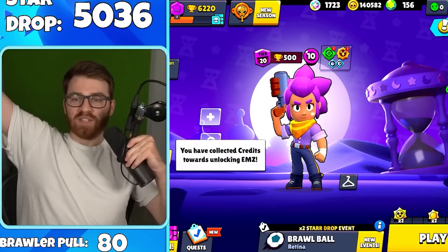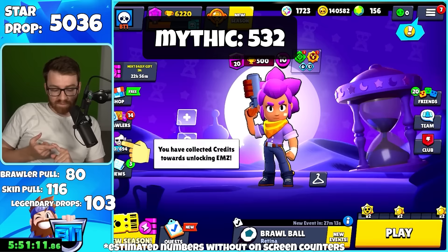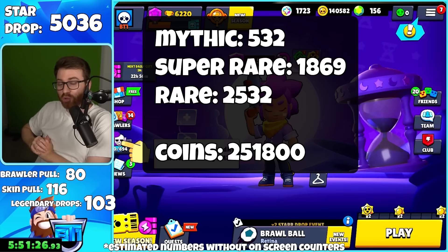Here are the totals: out of 5,036 star drops we pulled 103 legendary star drops, 532 mythics, 1,869 super rare drops, 2,532 rare star drops. We pulled 251,800 coins, 600,000 power points on the dot, and only 30 bling. 80 brawler pulls, 116 skin pulls. Hope you guys enjoyed the video — be sure to subscribe for more, use code BT1. Hopefully you're luckier than I am! I'm so glad we got that legendary pull. Subscribe for more — goodbye!